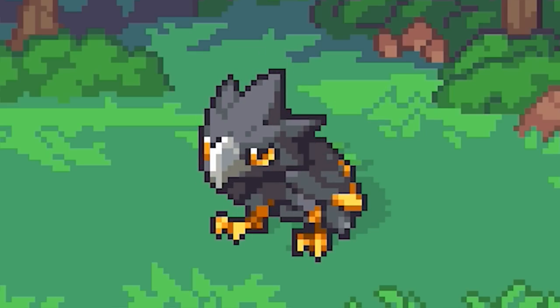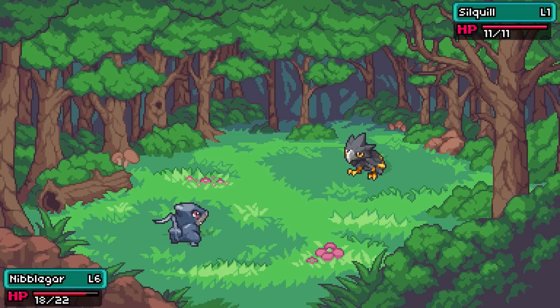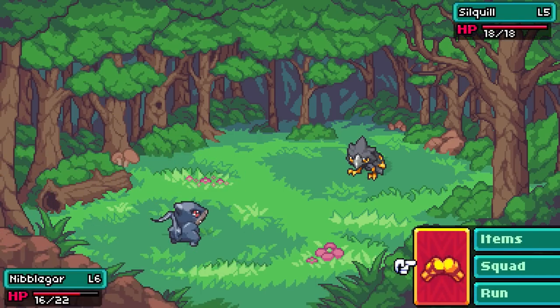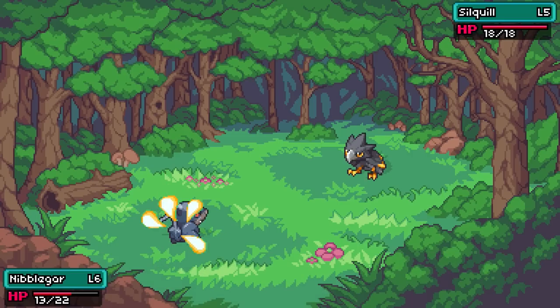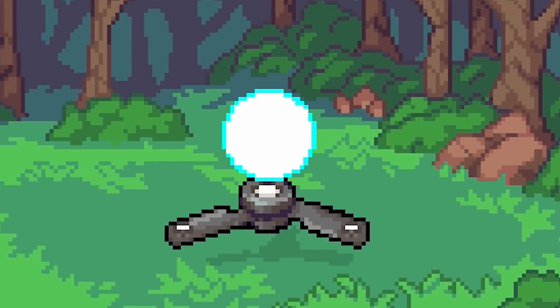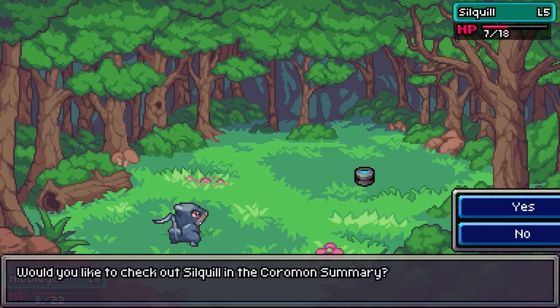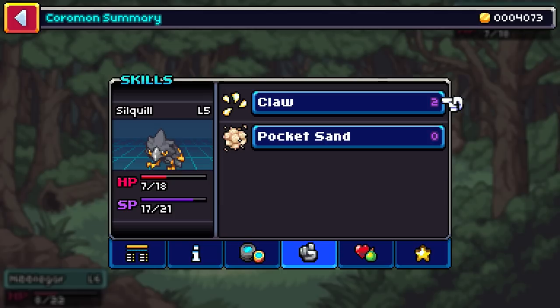This Coromon looks sick. Of course no creature collecting game is complete without an early bird — in Coromon we've got Silquill, which looks super cool, but only at level one, which might be kind of hard to train. Ooh, another Silquill — this one's level five! Sorry old Silquill, but I'm going for this one instead. This Silquill seems a little feisty, but the regular spinner works out. There's even a move called Pocket Sand — that is amazing!